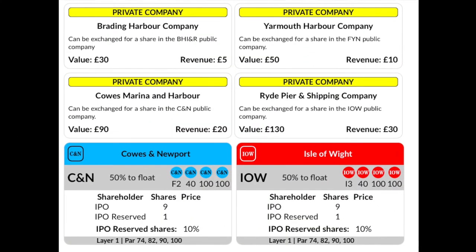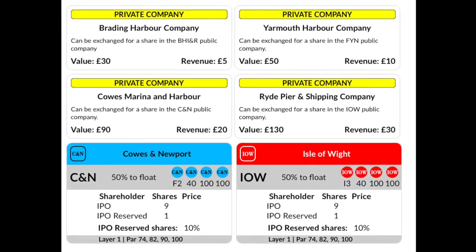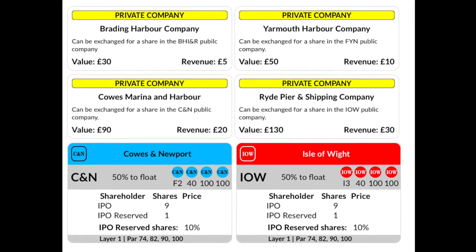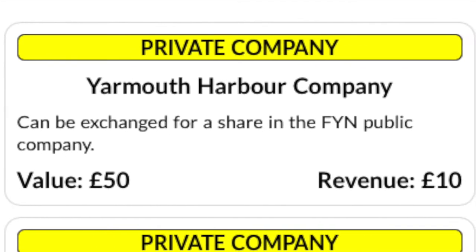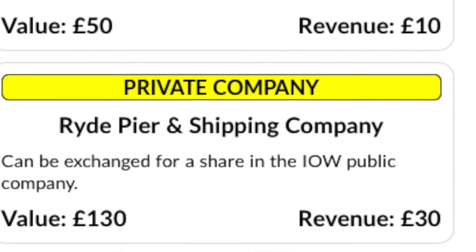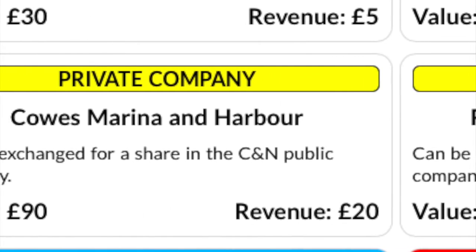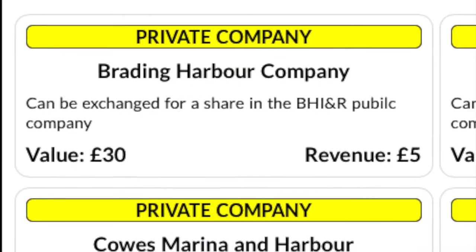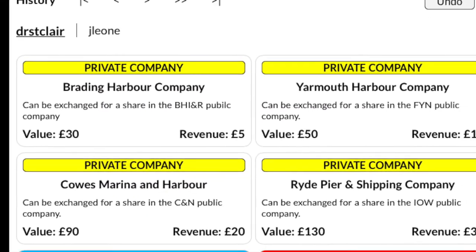The initial auction. There are four private companies and two railroads to buy during the initial auction. You are bidding for the right to buy. The auction is conducted in five-pound increments. Each of the privates will have a value — this is the cost above your bid you must pay. Each will generate revenue each operating round and have the ability to be sold to the bank for 30 pounds less than their value. During the stock round, a private company may be able to be traded for a share in an operating company.